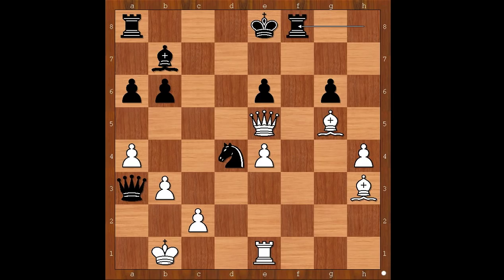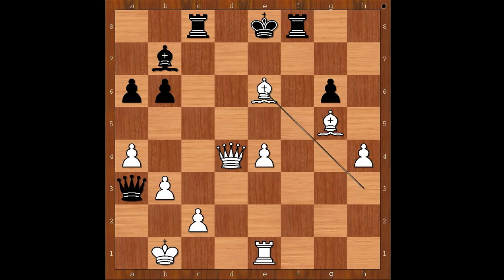Rook to f8, queen takes on d4, rook to c8. White played a move and black resigned — and the move is bishop takes on a6. Shokka resigned in shock! For entertainment purposes, I will show you just one line. White is threatening queen to d7, check, mate. If rook to c7, then queen to d8, check, mate. Wow — that was an awesome attack by Neidich.